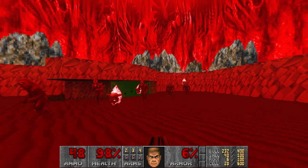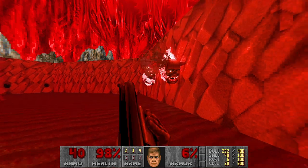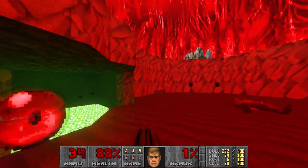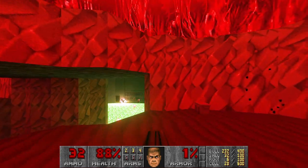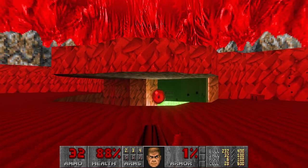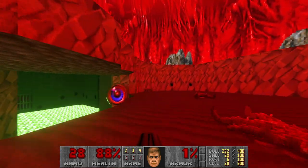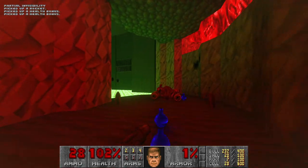And again, everything is red because of the red sky. Honestly, I do prefer more the original look. I just ran straight into the soul. Then goes the monk, and he's infighting the chaingunners — I think he will kill them for us. Such bright projectiles. Let's actually grab the Partial Invisibility, in case there are some chaingunners left.